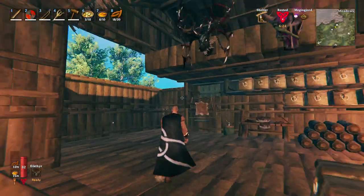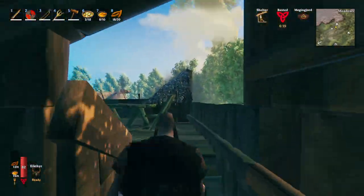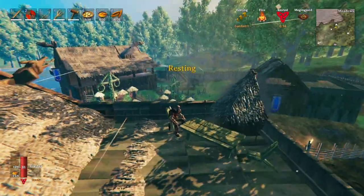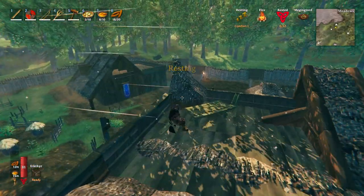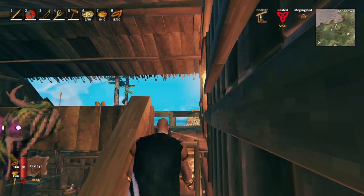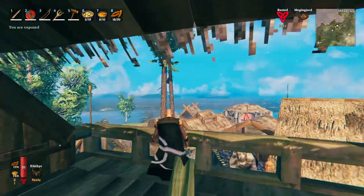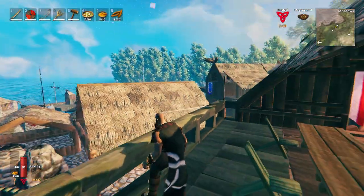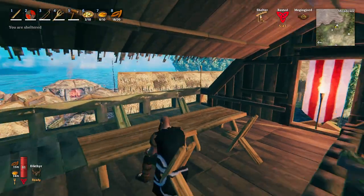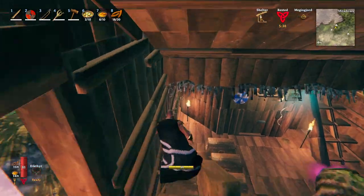I actually have two balconies. The first one's up here — this is the rooftop. I got a table, you can sit down and chill, overlook the village we're trying to build. And then I have another balcony over here with a table that overlooks the water and the two trees I planted. It's cozy — you can sit up here with your friends and talk about how you don't know what you're doing, or how the blob killed you, or whatever.